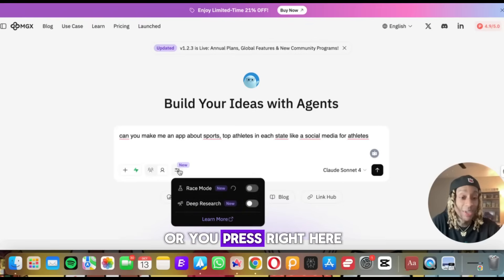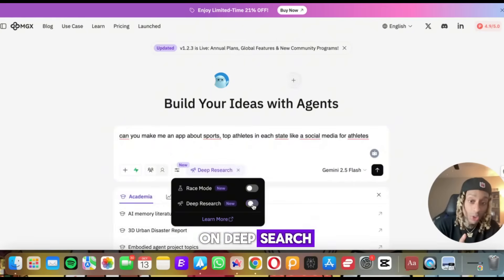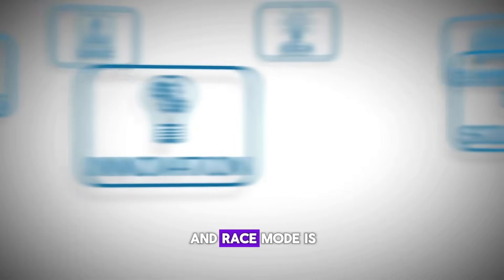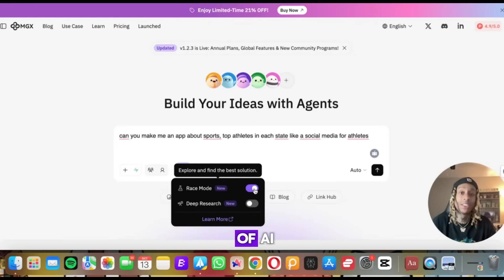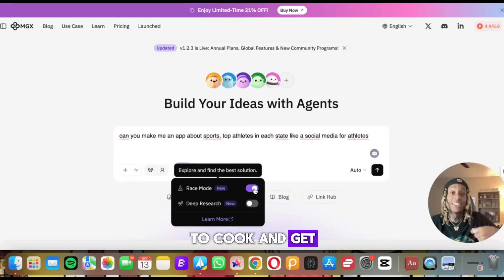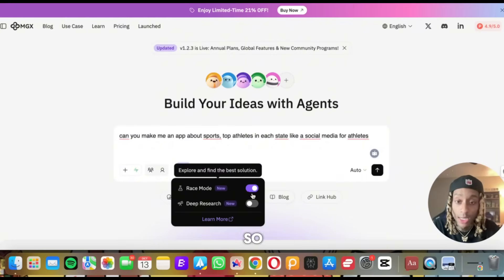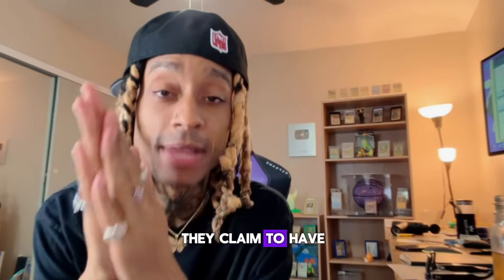Or you press right here — this is one of their newest tools called Race Mode. You can turn on Deep Search, which is going to search everywhere to get all the reference links and everything you need for this particular app. Race Mode is going to help you find the best solution. It's literally like having a bunch of AI agents all working in parallel at the same time, so whatever it gives you is production ready — you can actually use it without much editing. So let's turn on Race Mode and hit enter.